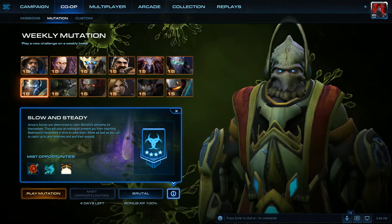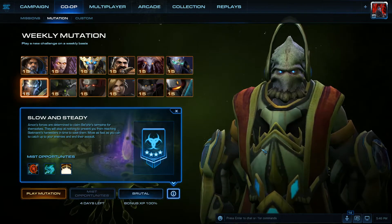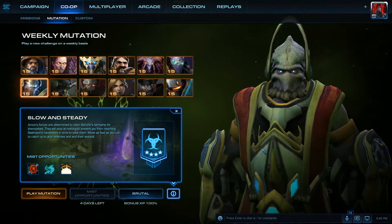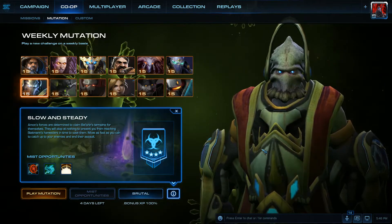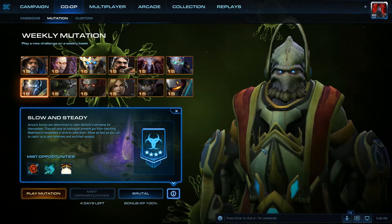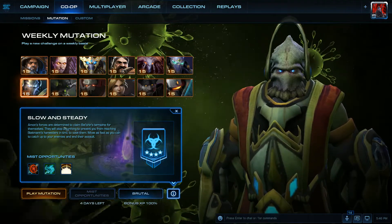Our mutation is Slow and Steady. Amon's forces are determined to claim Belshir's Terezin for themselves. They will stop at nothing to prevent you from reaching Stetman's Harvesters in time to save them. Move as fast as you can to catch up to your enemies and end their assault. It's on the Missed Opportunities co-op mission.